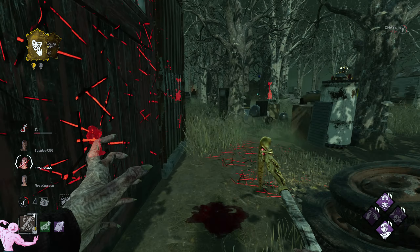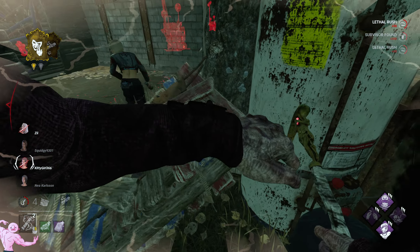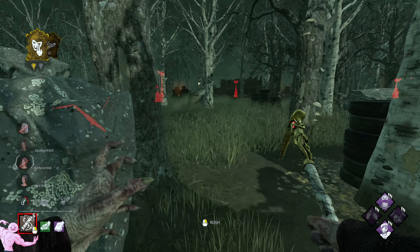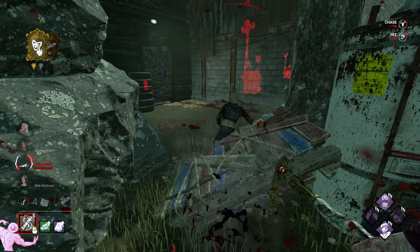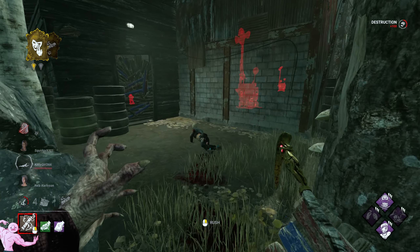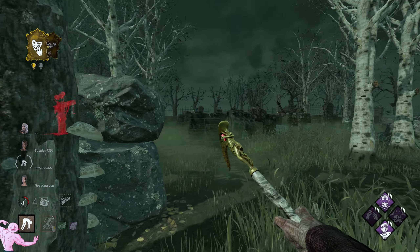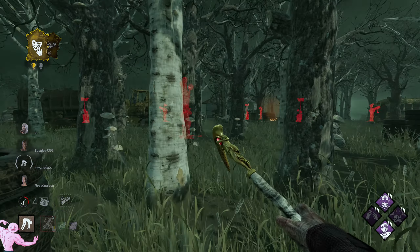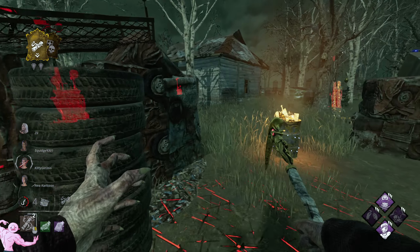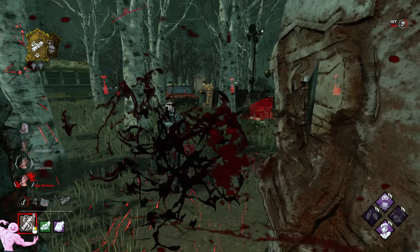I think she knew I was coming and just hoped that I wouldn't check it, but I had a feeling someone was in there. Luckily I had one more rush left. I forced her to stay at this pallet because it's weak. I could have just broken the pallet there while I was blinded, but it would have given distance and that chase ended up being a lot easier.